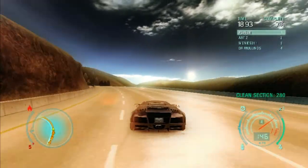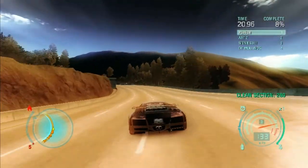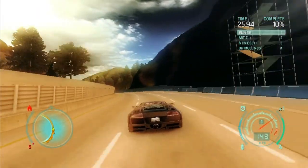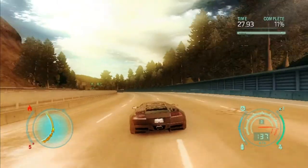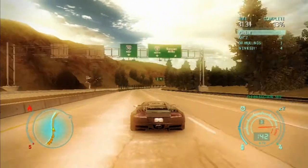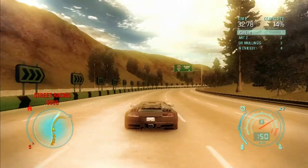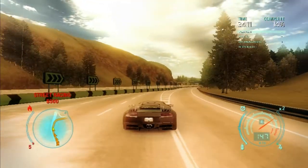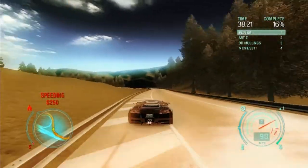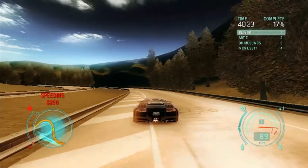I have Lamborghini as you can see — Lamborghini Murcielago. It says Sprint. I think it's Gold Coast Highway, in section 560. My speed is near 150. They are just behind me, so it is not an easy race.